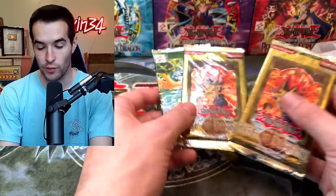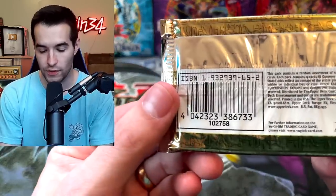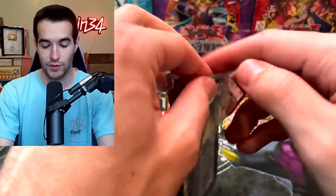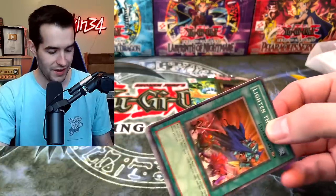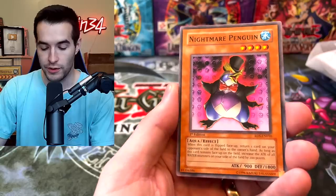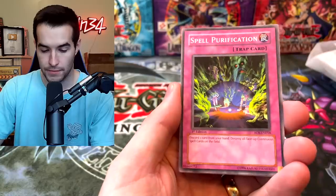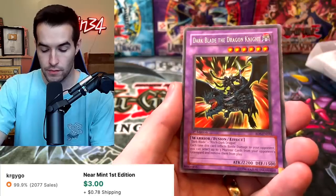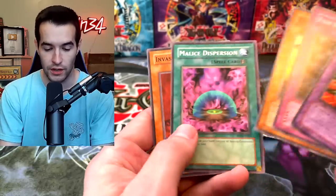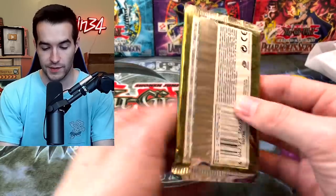We are going to open these packs. Rise of Destiny — you guys know what I want from here: Decoichi. Obviously if we could get the Creator ultimate rare or something we'd take that. We pulled Perfect Machine King, Lighten the Load, Nightmare Penguin, Homunculus the Alchemic Being, Spell Purification, and ooh — Dark Blade the Dragon Knight! That's a cool rare, and it's definitely a cool ultimate rare as well. Malice Dispersion and Invasion of Flames. This is already an epic mystery box — I'm hyped about this.